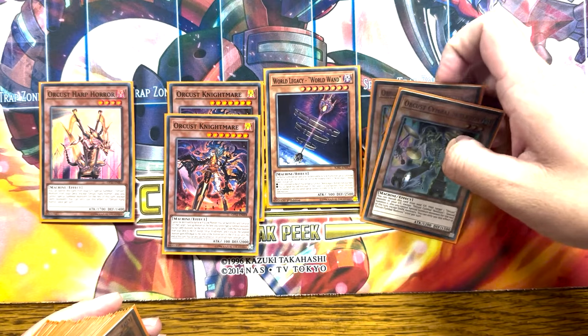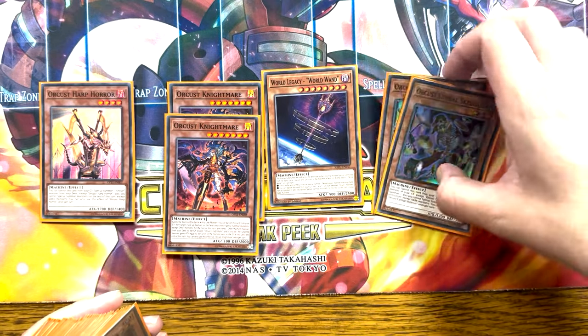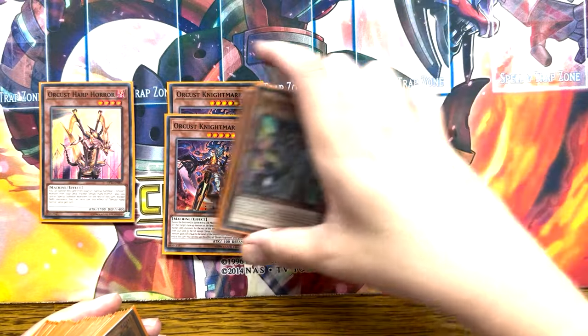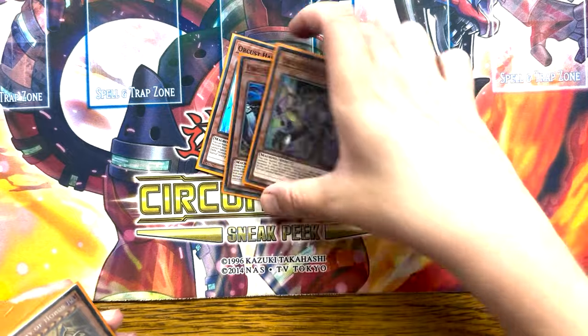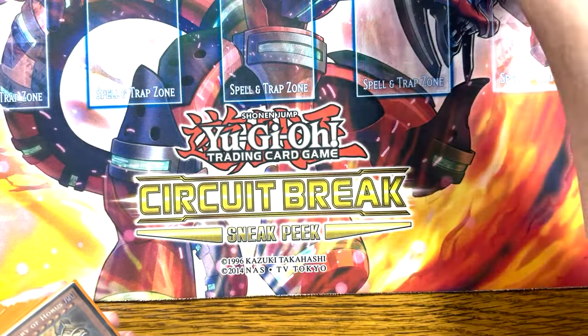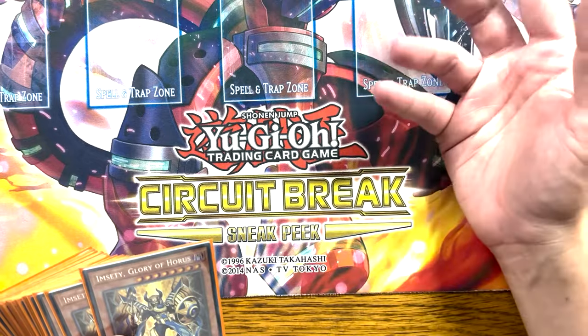I found this is the best ratio. You really don't want to be running too many Nightmares because they just clog up your hand. And yeah, one Wand — I was tempted to play two but similar to Nightmare it'll just brick up your hand. You need to play a couple of Symbol because sometimes you do get a little bit stuck for cards, so it's good to have a couple running around.